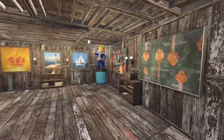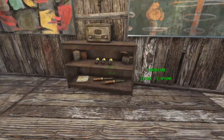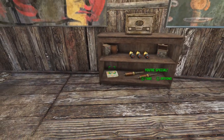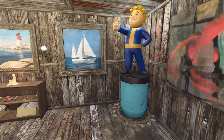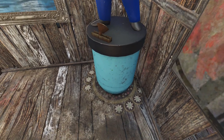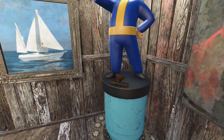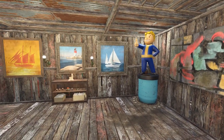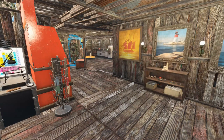Staying on the first floor, there are some shelves stocked with a radio, stealth boys, fusion cores, missiles, and the 'You're S.P.E.C.I.A.L.' book. And of course the Vault Boy — can't miss out on him. It was actually really hard to place this light because it's three different objects: the shelf below him, the Vault Boy himself, and then this light.